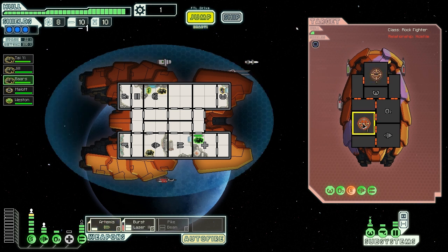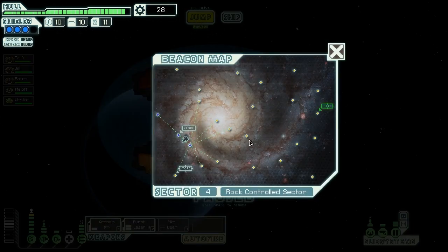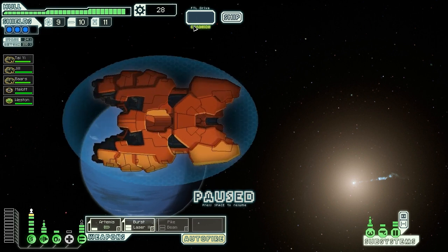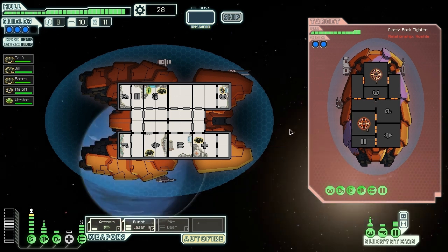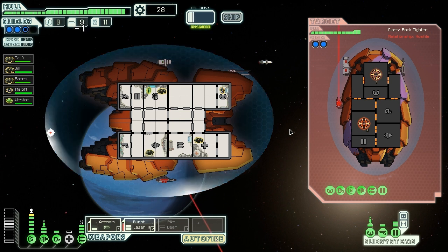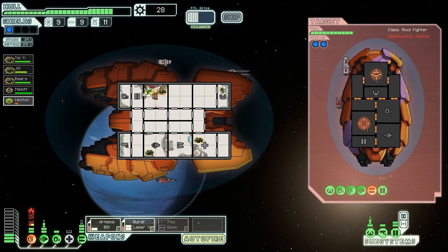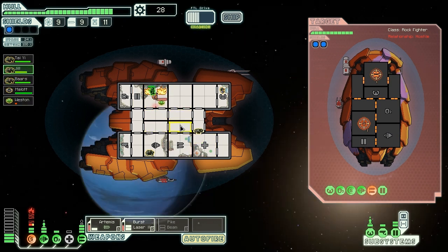We're going to have the Burst Laser hit their pilot room so that we're not going to miss ever again. Now we shouldn't miss their shields — although their shields are up. Shields are down. It's a slow fight but we're winning, and we're not really taking any damage either. If we didn't have this Burst Laser we'd have to be using a lot more missiles, so I think this is a good idea. Let's make sure their shields are down — they resisted with one tick left. We need to get one more power bar and one more weapon.